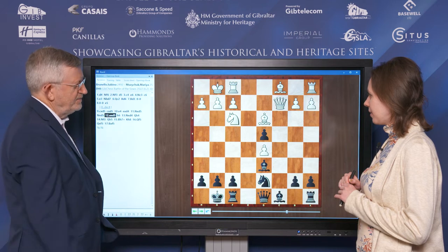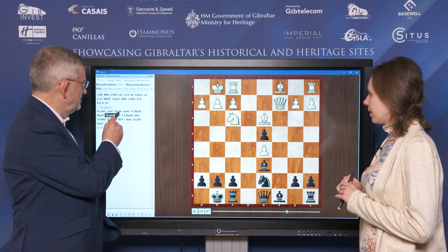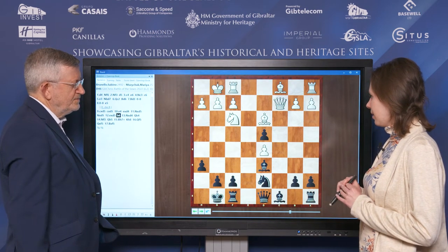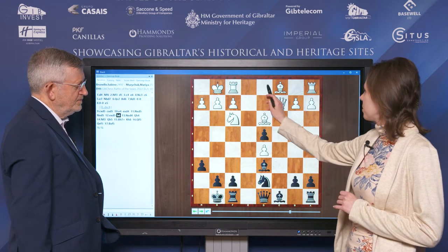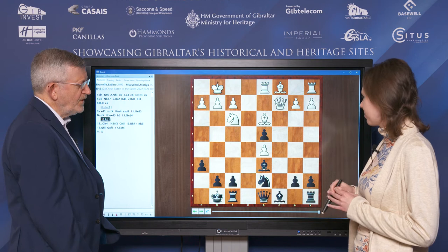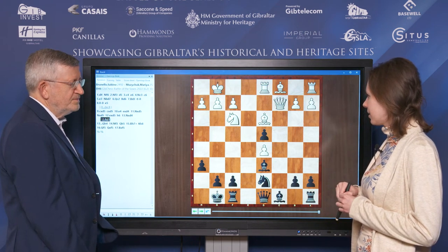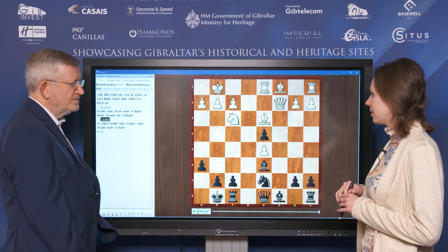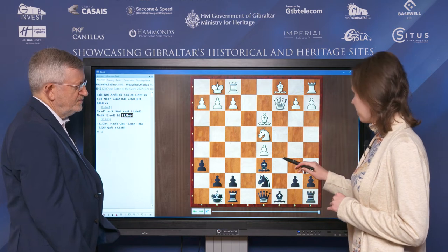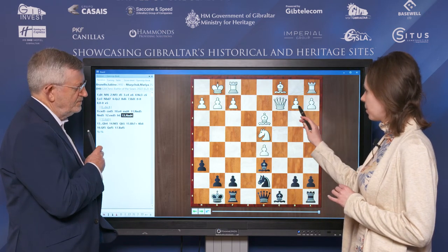After H6, it is a critical moment for White. They have plenty of moves here, like H3, Rd1, B3 also. They can play whatever they want, but Black should equalise, I think. But my opponent went for the line where we exchange the Queens.